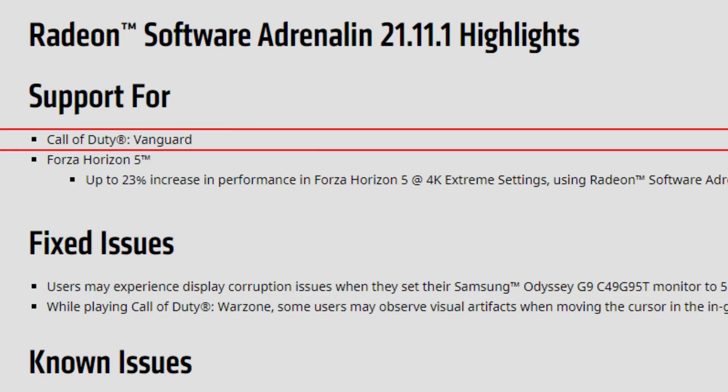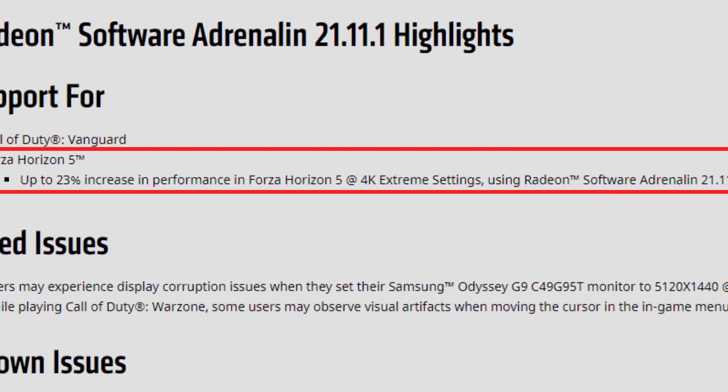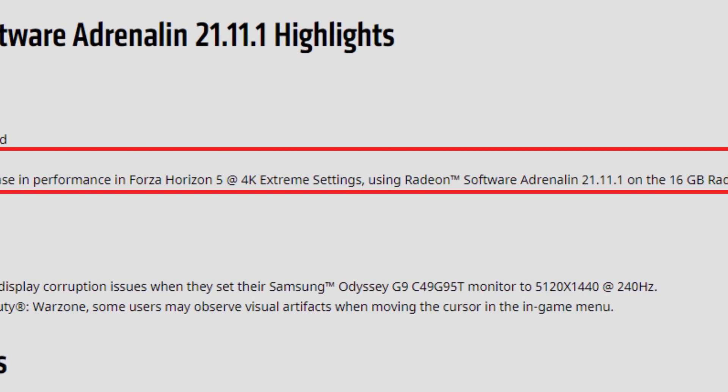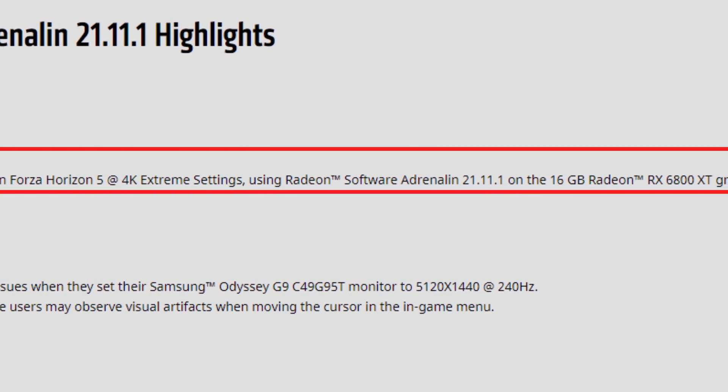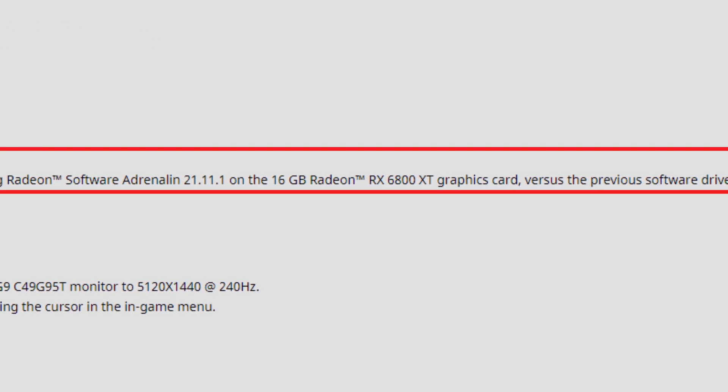Let's go to the release notes first, but if you don't want to watch the release notes simply skip to the end of the video where you have the performance comparisons, which are interesting ones at least for the 5700 XT. As for support, we have support for Call of Duty Vanguard and Forza Horizon 5, which sees up to 23% increase in performance.